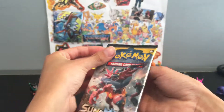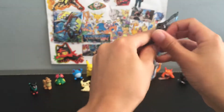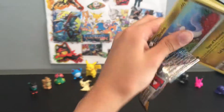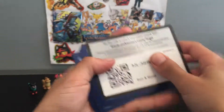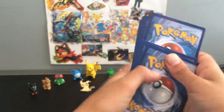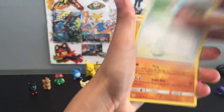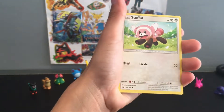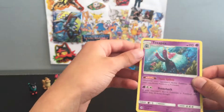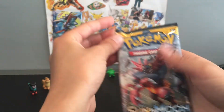Now we're going to the Incineroar pack art Sun and Moon. Here is the code card - we got a white code which is good, so it's four to the front with Sun and Moon. We got a Leaf Energy, Bul Door, Great Ball, Simipour, Cutiefly, Wingle, Stufful, Stufful, Popplio, Zubat, reverse holo Cosmoem, and a holo Toxapex. That's pretty good.